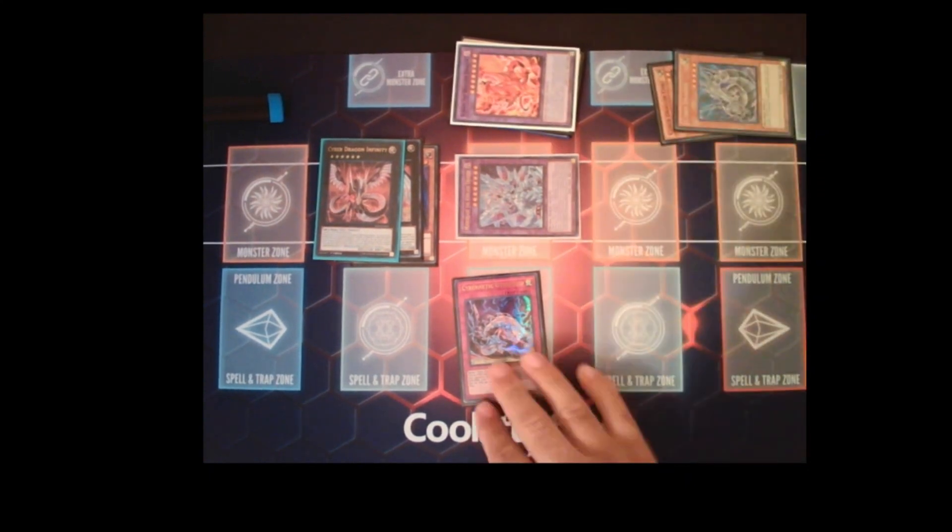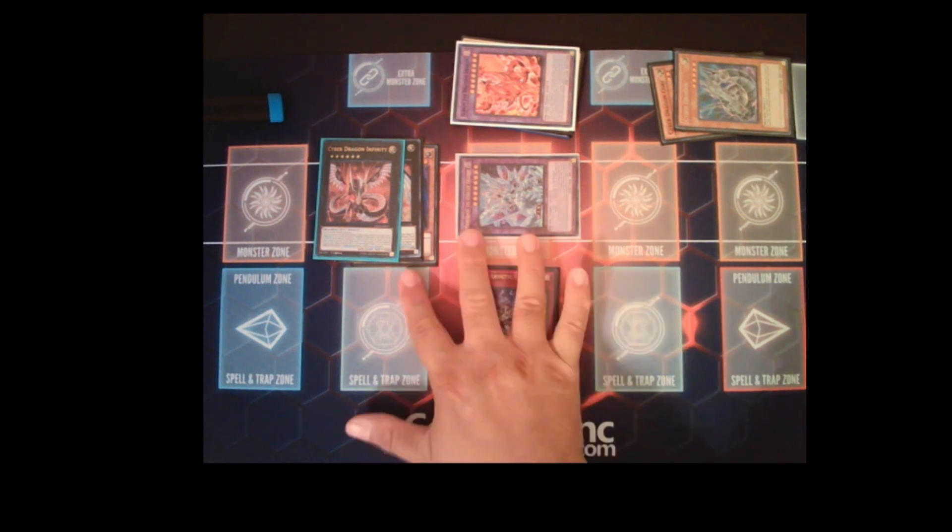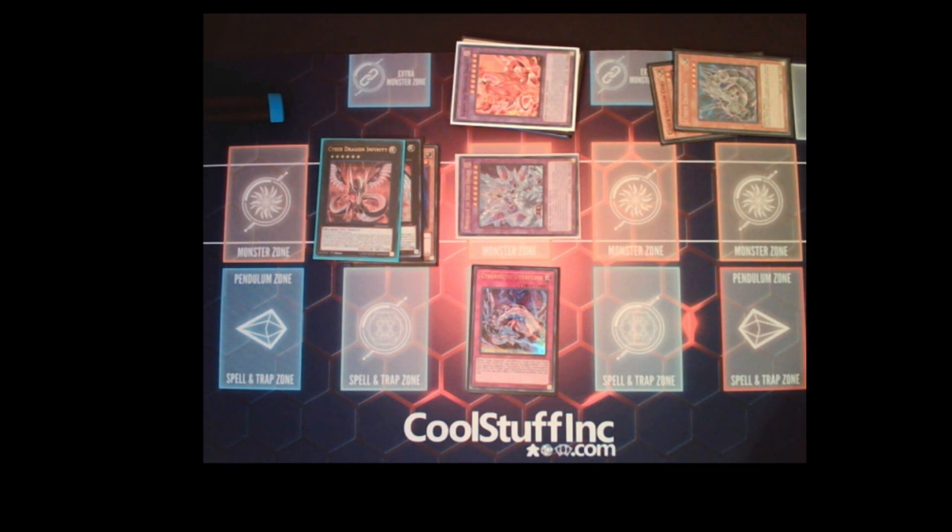Cybernetic Overflow pops two cards your opponent controls — spell, traps, or monsters. That's four interruptions with just two cards. Keep in mind you still have three cards in hand that could be Imperm, Palace, or any hand trap. I just wanted to showcase that Cyber Dragons can still go first and make a much better board now with Branded Fusion.